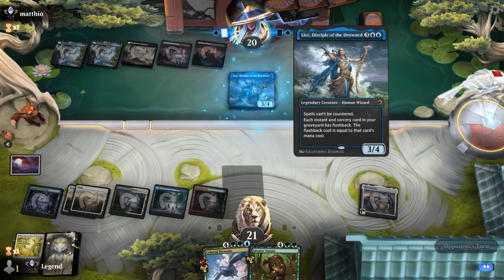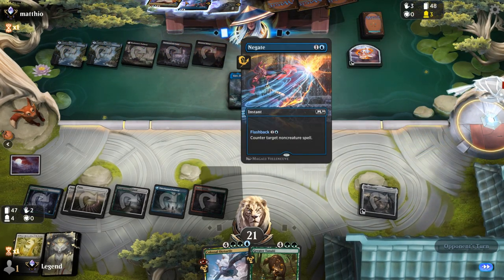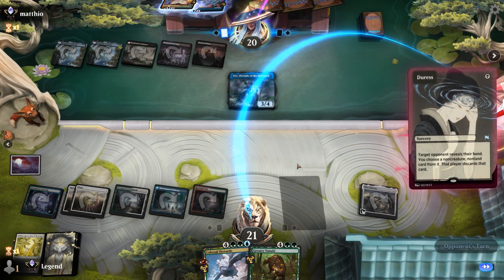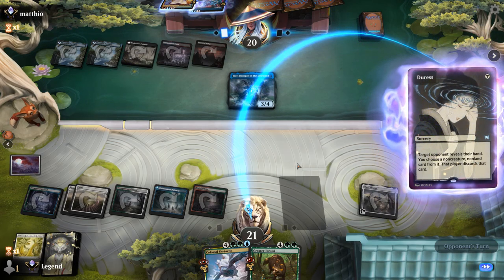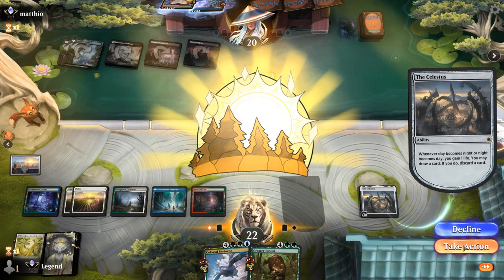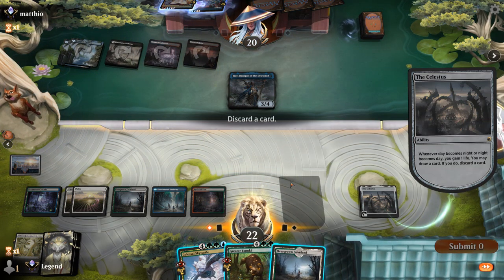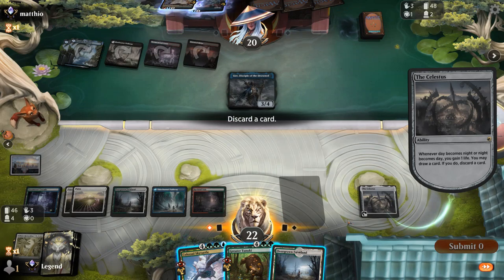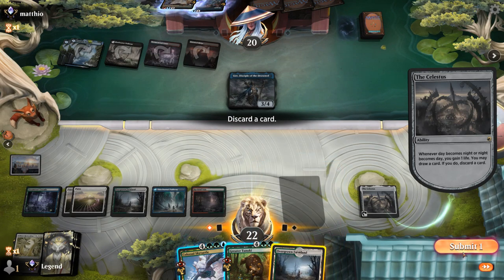Lier to rebuy spells — but now our spells are uncounterable, so the opponent won't be able to counter Skytortle. Next turn I'll be able to hopefully get back Restoration and cast it. Am I better off keeping the land or the Tanuki? Cannot cast Tanuki and Skytortle, so maybe better to thin out the deck.